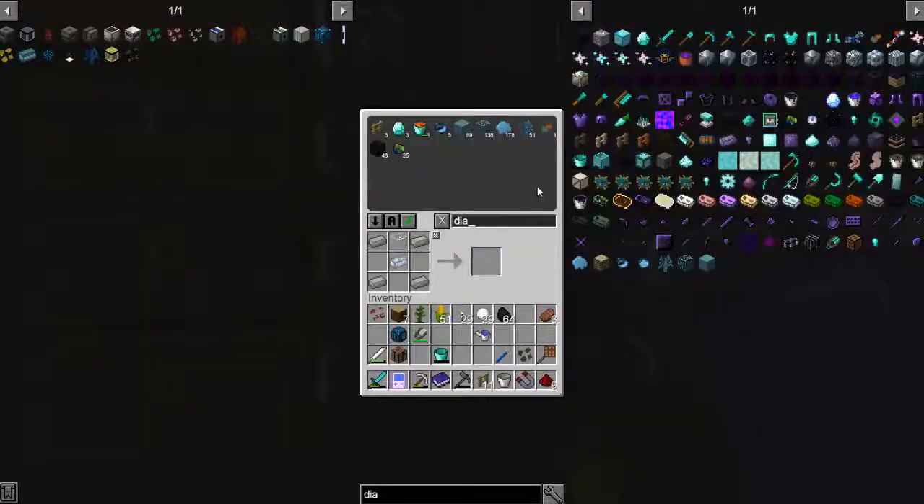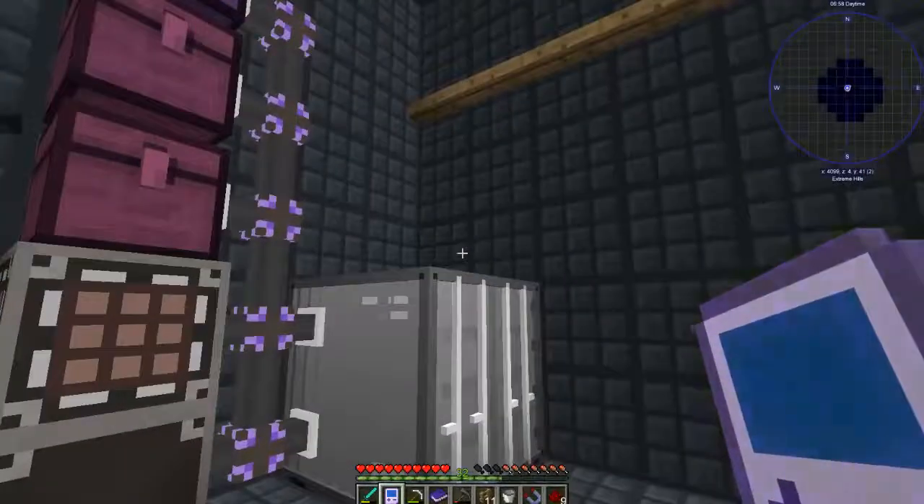I need more basic control circuits and a steel ingot, a steel machine casing. Let's see if we can do that. We need another bucket of lava as well - we have a bucket on us, so let's go over here.